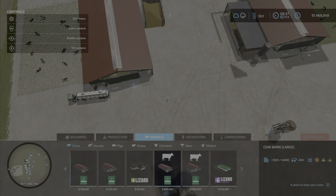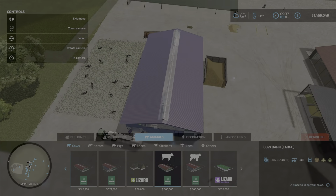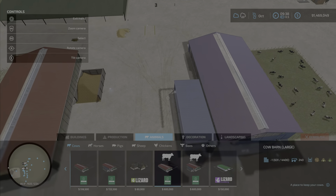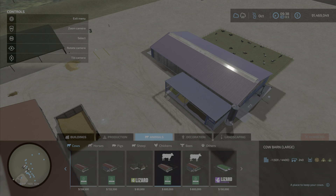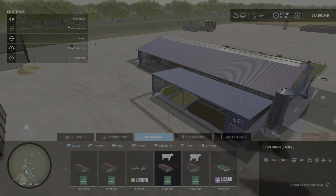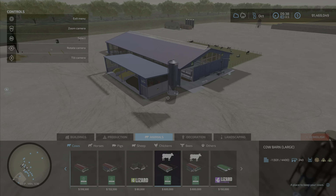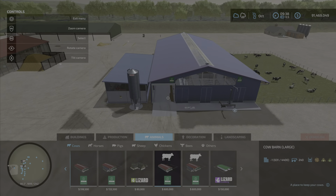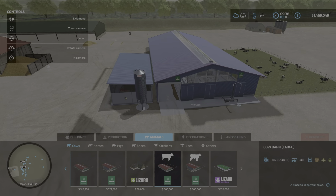These new ones by Flusty are $600,000 each. The standard one requires you to manually feed the cows, though water is supplied automatically. The robot version also has water supplied, and you treat it just like the in-game robot barn - you can put in hay, straw, silage, and mineral feed for the robot to handle, or you can directly feed them TMR, hay, or grass.